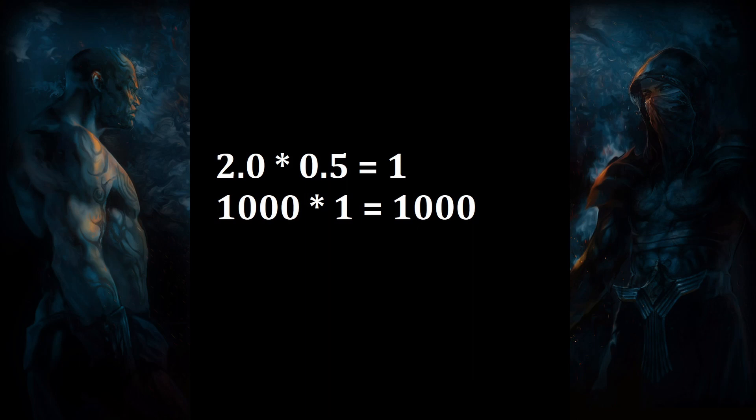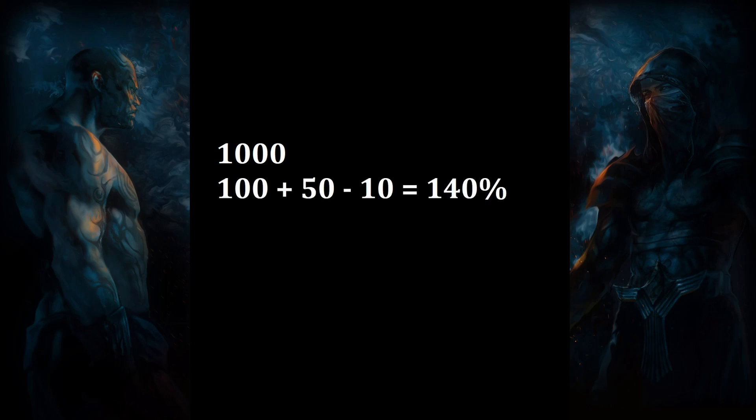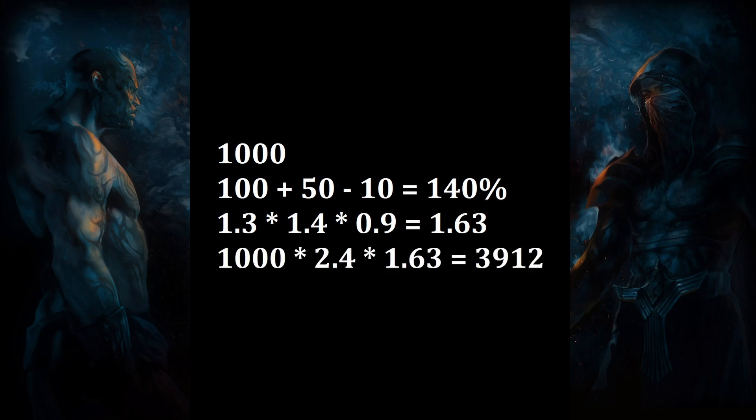So what about when increases and reductions are combined with more and less modifiers? In this example, our skill deals 1000 base damage. We have a modifier that grants 100% increased damage, another modifier that grants 50% increased damage, and also a modifier that grants 10% reduced damage. Firstly, these are added together for a total of 140% increased damage. We also have a modifier that grants 30% more damage, another modifier that grants 40% more damage, and a debuff that causes us to deal 10% less damage. These modifiers are multiplied together, and then the calculation can take place. Our base damage is multiplied by the increase and decrease calculation and then by the more and less calculation to provide the final damage dealt.